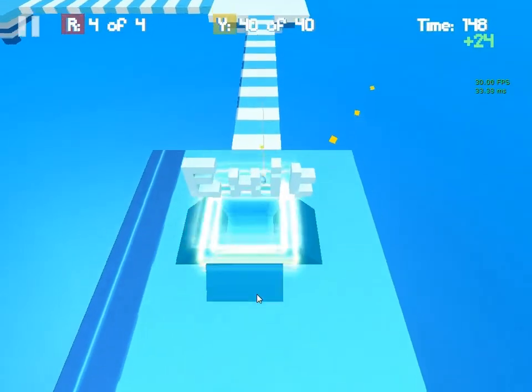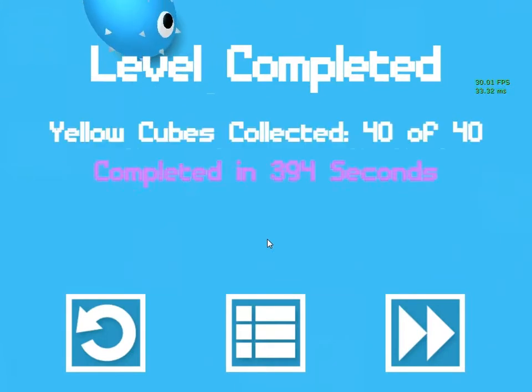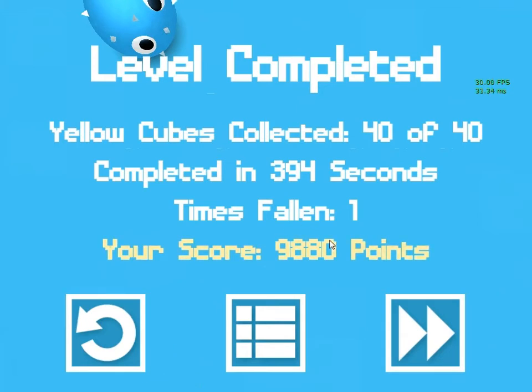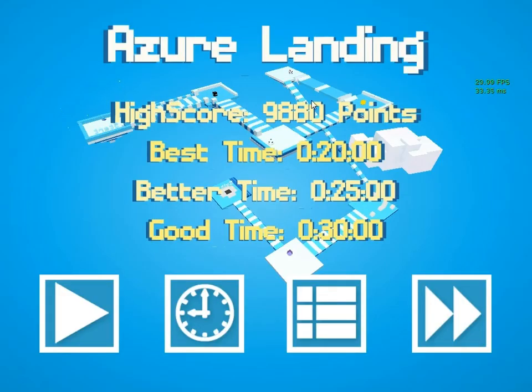New exit. The point is you get more points depending on how much time you have left. By collecting stuff you get more time, and things also make you lose time — falling makes you lose time too. Here it remembers your high score and your best time before you do it in race mode and all of that.